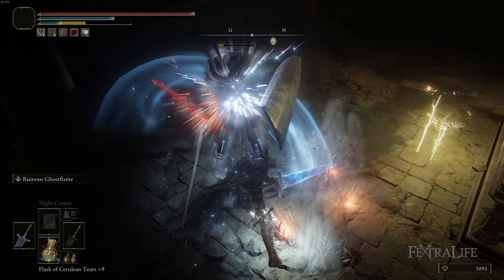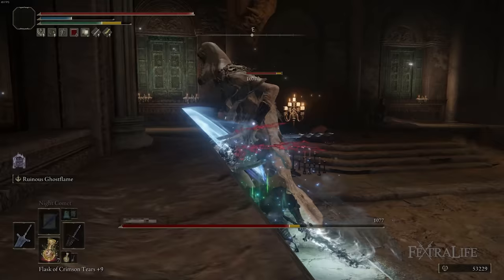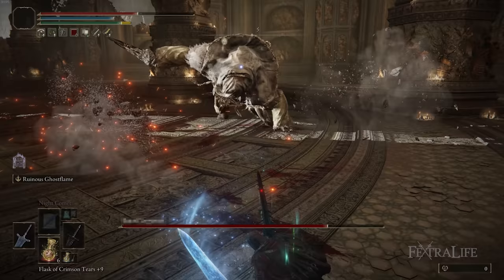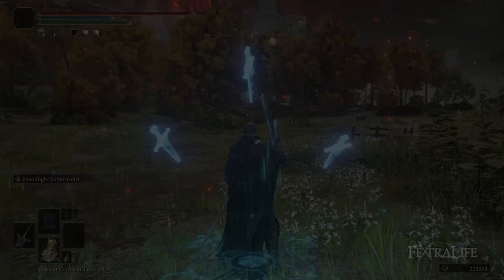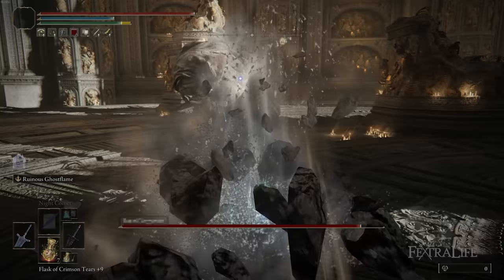When we pair this with the Dark Moon Greatsword, which also has this ability — it does magic damage and it builds up Frostbite — you're able to set the Frostbite status effect rather easily with these two weapons if you're attacking with them in rapid succession. One of the things I really like about Ruinous Ghost Flame is that the buff is very quick to pull off, unlike the Dark Moon Greatsword which has a longer animation. You can pull off Ruinous Ghost Flame very easily in a fight.